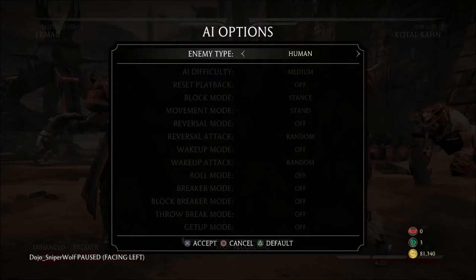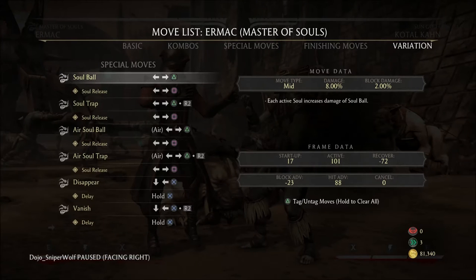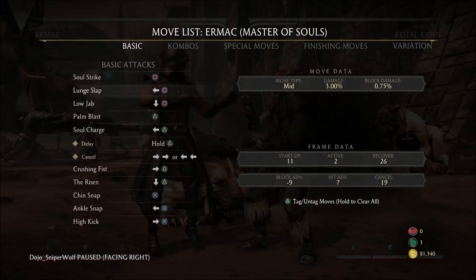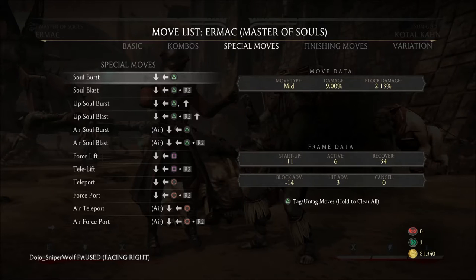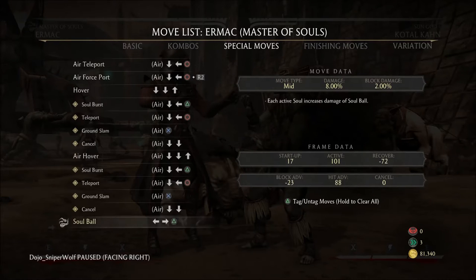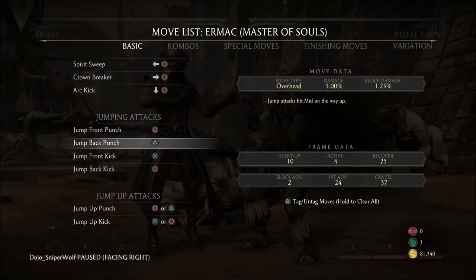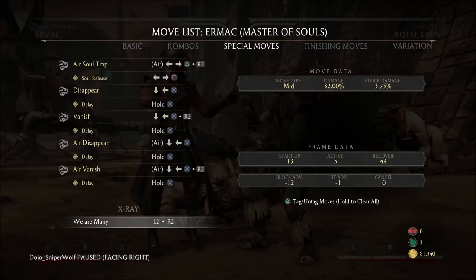Let's take a look at Ermac's frame data. The first punish I used was standing two, which begins in nine frames. The second was forward four, which begins in 12 frames. After that was lift at 13 frames, and then x-ray, which also begins in 13 frames. Sun God Choke comes out in 19 frames, and I'm pushing a nine, twelve, and thirteen frame punish — so anything I do is going to beat that setup.